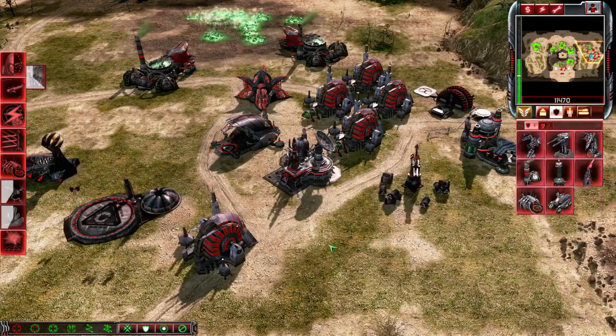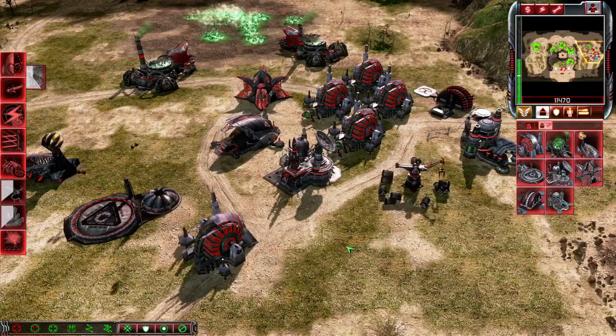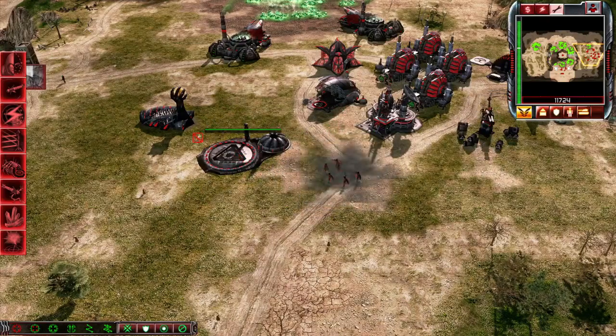Press R to access the support structure tab, press T to access the infantry tab, press Y to access the vehicle tab, and press U to access the aircraft tab. To go from sub tab to sub tab, press Tab. To go into cell mode, press Z. To go into power mode, press X. To go into repair mode, press C.